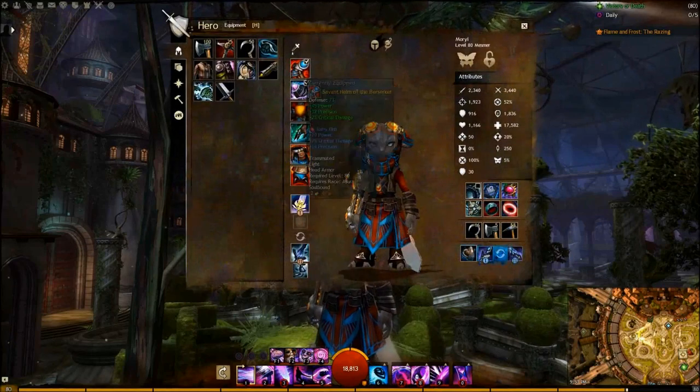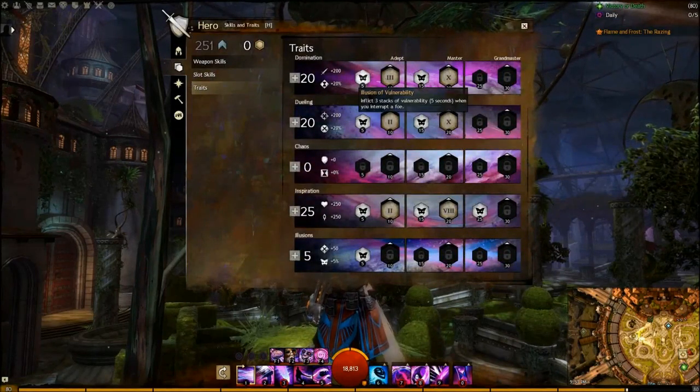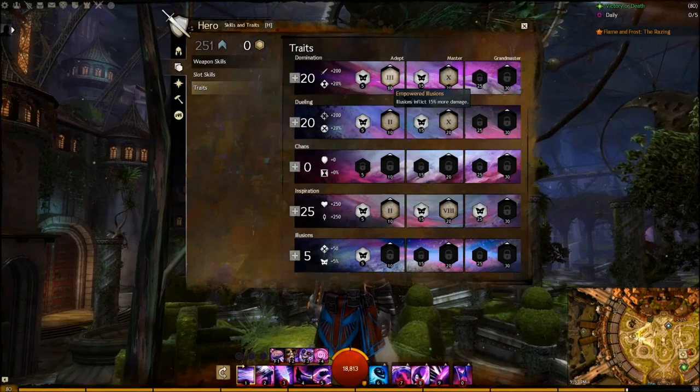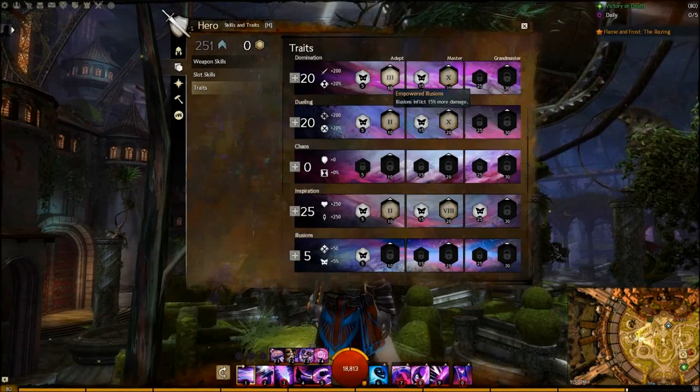Here's a breakdown of my talent trees. First, Domination. For my 10-point trait, I use Empowered Illusions. The 15% damage boost stacks with the trait Phantasm Strength, giving you a total of 30% damage boost to your Phantasms.